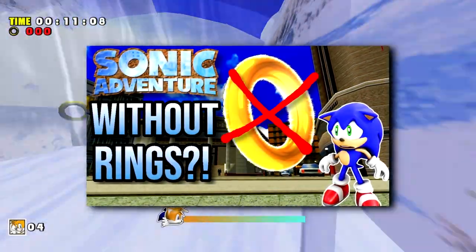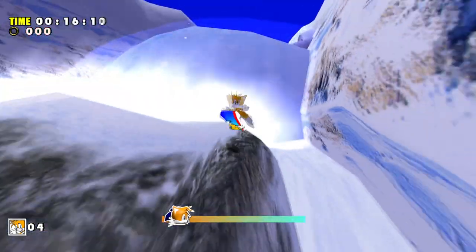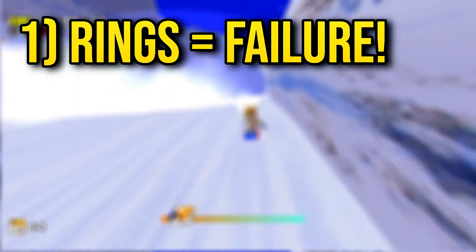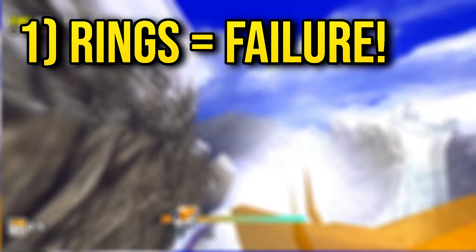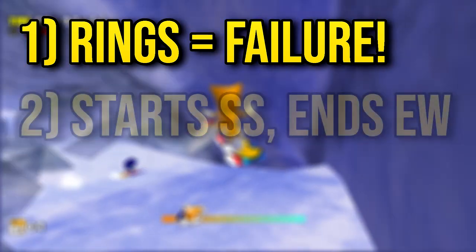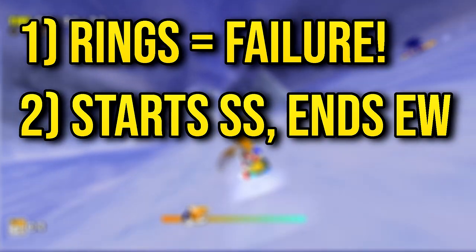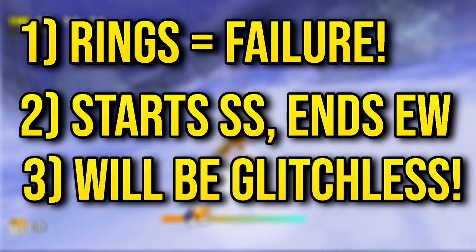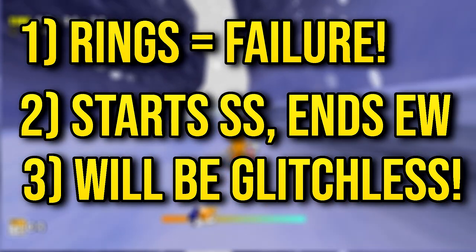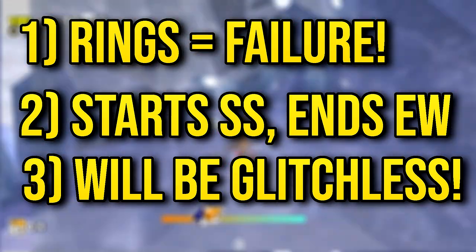If you didn't watch the previous part where we tackle Sonic's story, go watch it — it's bloody great. I'll quickly go over the rules here as a reminder. First, if Tails collects a ring at any point, it's a fail and we restart the level. Since Tails' levels are a smaller chunk of Sonic's section, we'll barely be hitting checkpoints. The run begins when we gain control of Tails after the Emerald Coast cutscene and ends upon the defeat of the Egg Walker. The run will be glitchless. And since the rings Sonic collects aren't added to our total unlike last time, we don't need to worry about it.